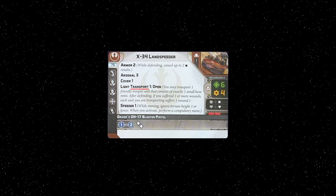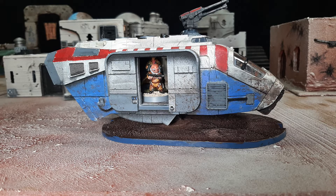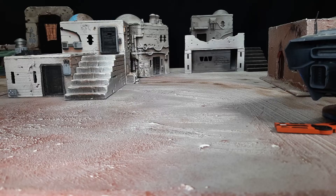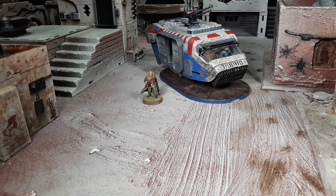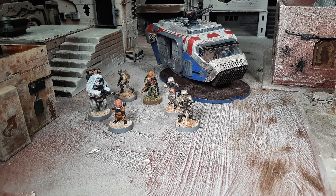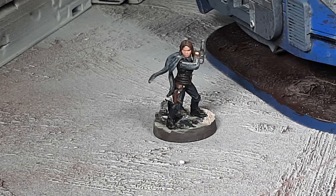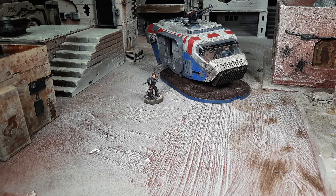Transport is a keyword that allows a vehicle to transport friendly units around the battlefield. Because the AA5 speeder truck has transport 1, it is allowed to transport one friendly unit at a time. A unit of Rebel Troopers can consist of up to six trooper models; a unit of Jyn Erso consists of one Erso model.